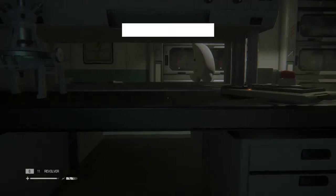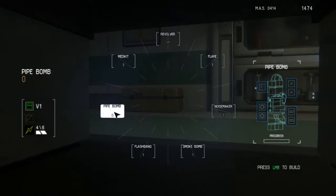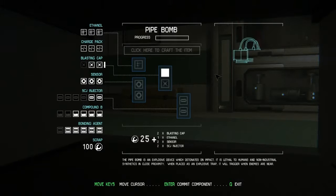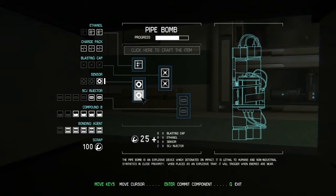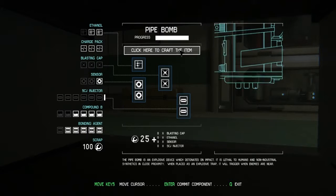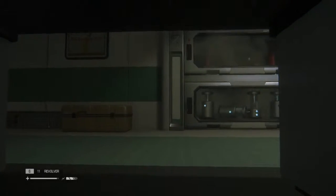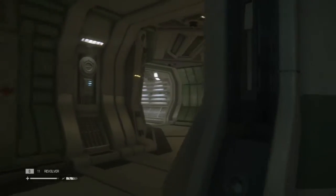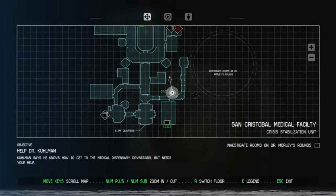Pipe bomb - I'll take that, thank you very much. Let's see about making a pipe bomb. How do we make one of these? We can only look here. Oh, look at that - ethanol, two blasting caps, two sensors, and some injectors. Let's craft that item. I don't want to scare the alien. I don't want the alien to know that I'm here. That would be a very bad thing indeed.